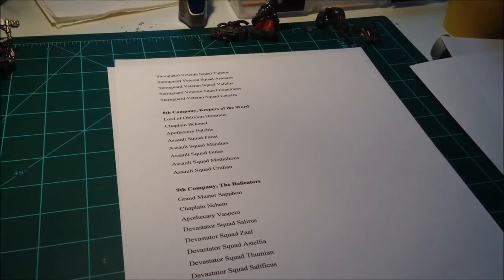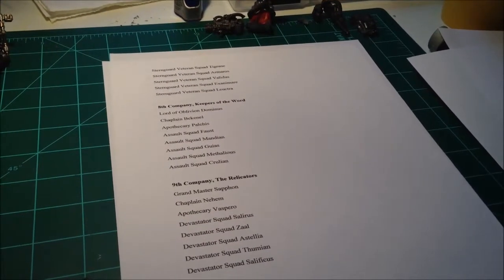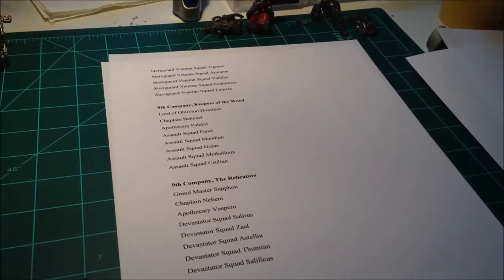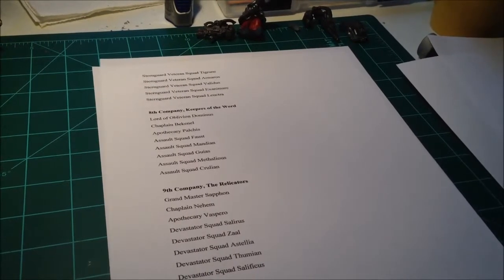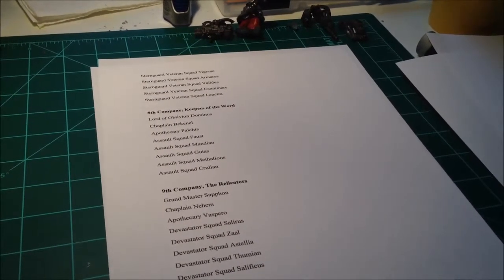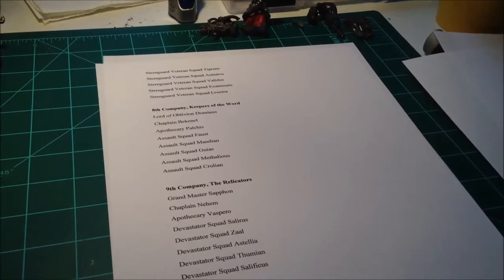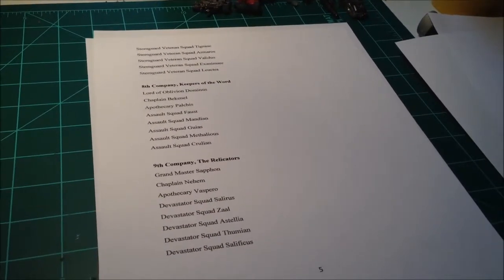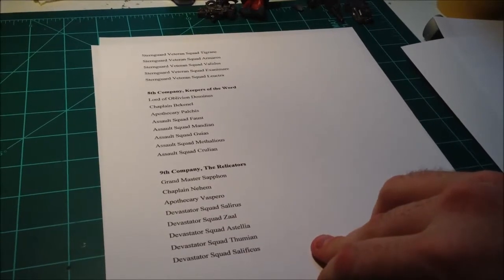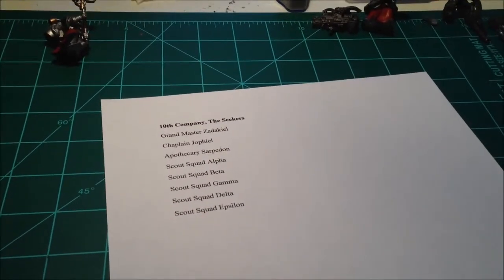I wanted the 8th Company Assault Squad to reflect not only the assaulting nature of them — they've all got jetpacks and like to throw themselves into battle — but their position as Keepers of the Record of Oblivion, the Keepers of the Word. The Relicators are going to be my Devastator Support Squadron. And last, I've got my 10th Company, the Seekers, who are going to be my Scout Companies.